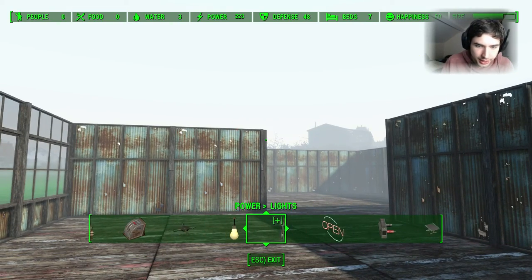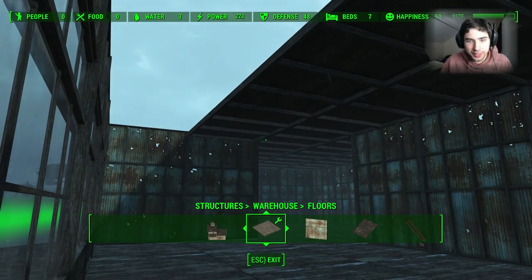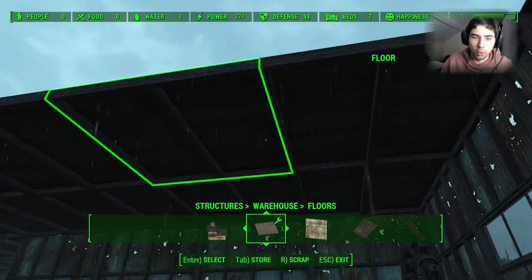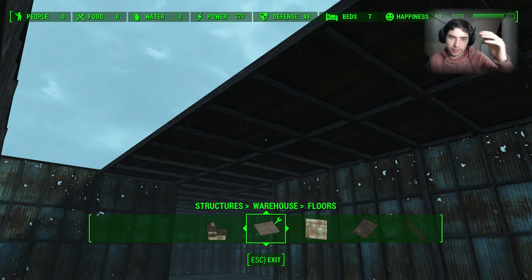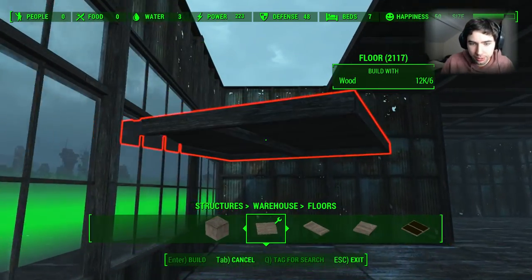We do need a ceiling for this. So as you can see, we've now got all the floors added above us — the ceiling essentially — for the lights. We're going to add...